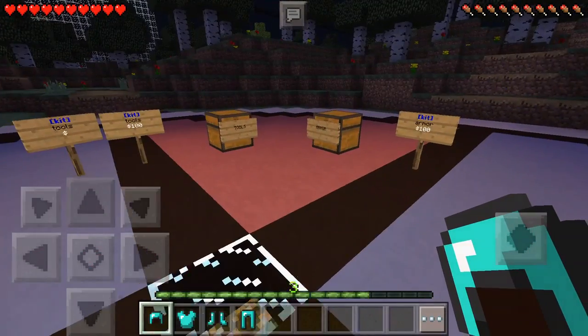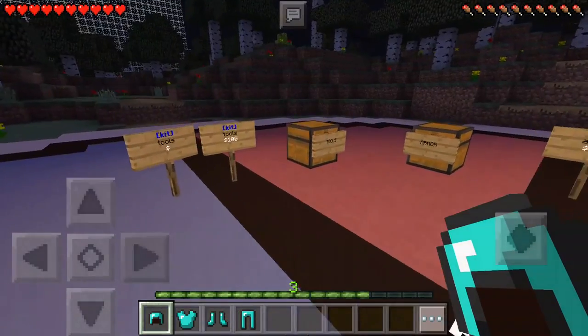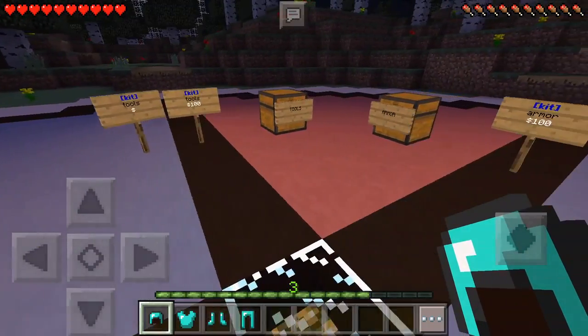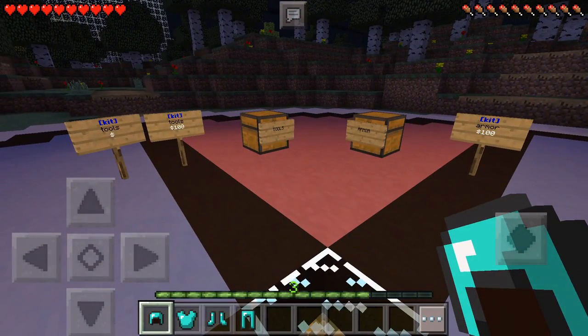That's pretty much how you do a kit — there's nothing really to them. You can also program them later on slappers to actually be given out, so if somebody comes up and hits it, it'll deduct the money. It's kind of the same as a sign, but you can add a person behind it. I hope this tutorial was helpful — definitely leave a thumbs up and some comments below, and I'll see you in the next one.